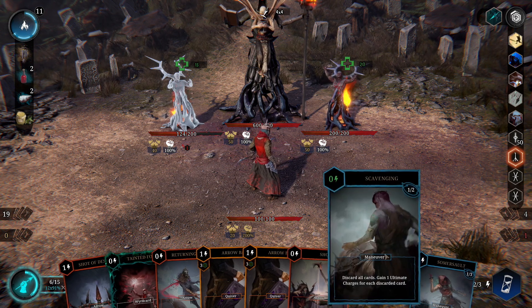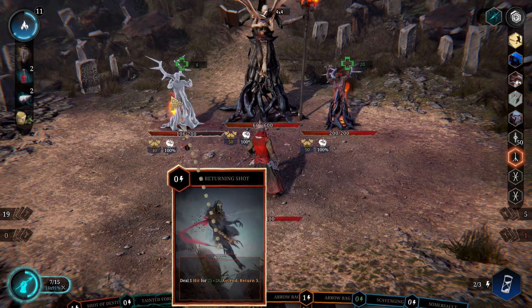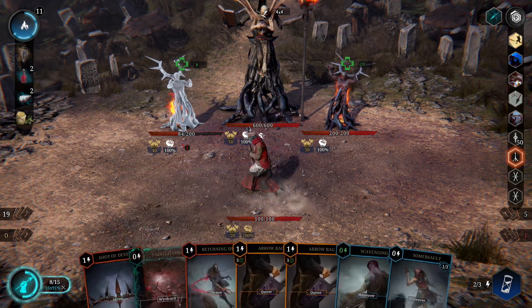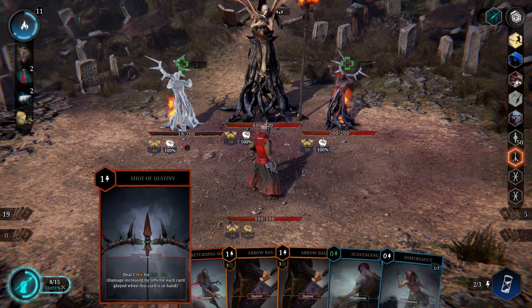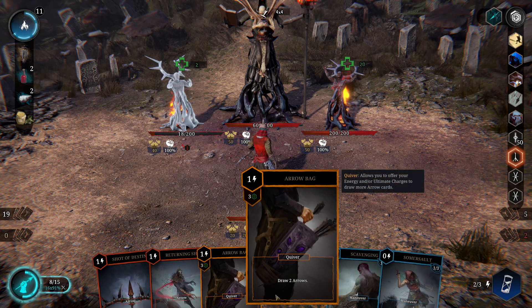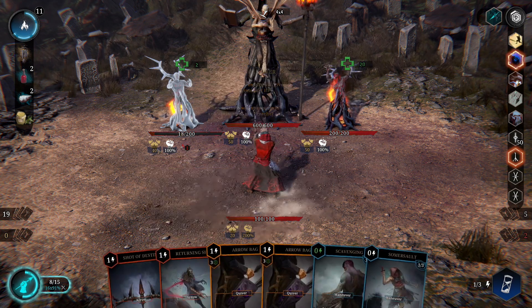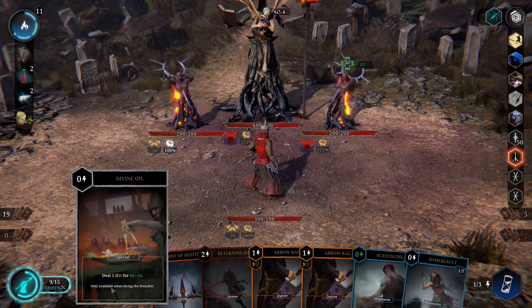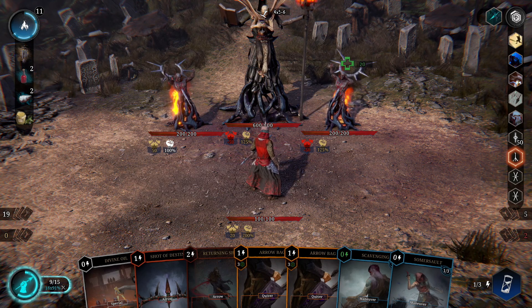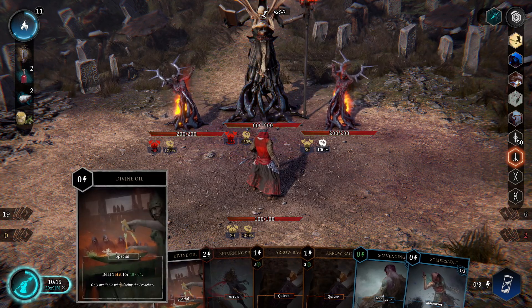More by accident than anything else, I have been hitting the right targets. Now I get a free scavenge — that's very good news because I can keep going with the big shots like this. I'll do a returning shot on this one as well, then open up with a big hit. Shot of destiny is a lot of damage. I think this is enough to finish this guy off, so I will do that.